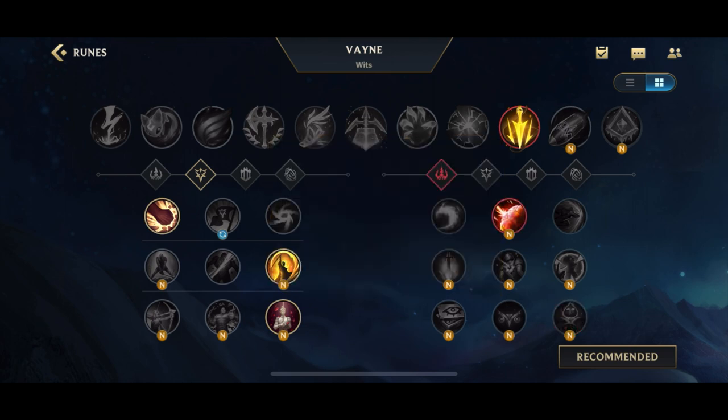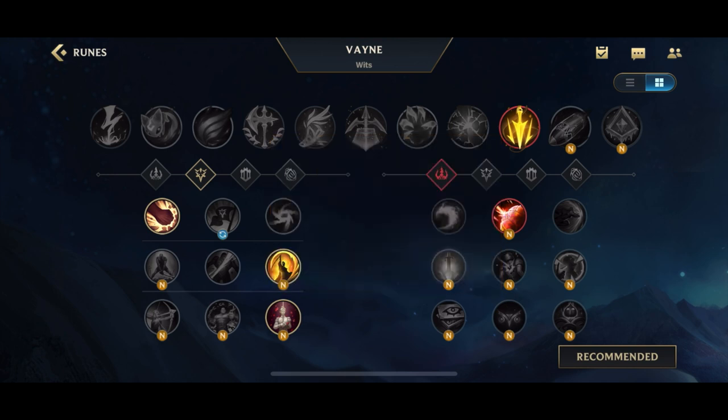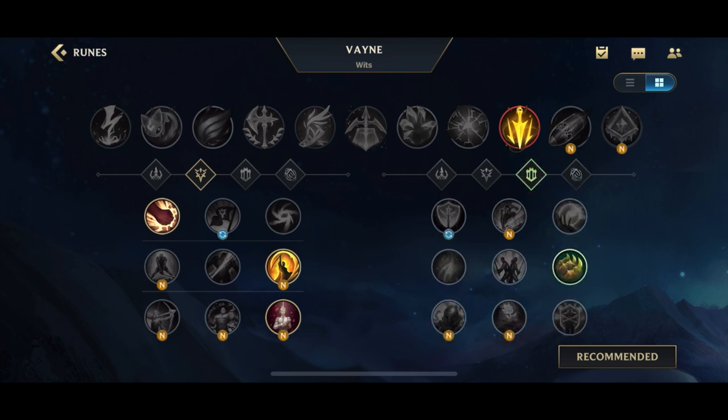In the Domination tree you have a couple of options: Shield Bash if you have a healing or shielding support; Empowered Attack for more offensive power; Mark of the Weak if you are casting spells; Eyeball Collection for extra AD; and Zombie Ward. But overall, I think the only real viable secondary options are Bone Plating, Perseverance — probably your two best options — and then Nimbus Cloak as your third best. Those are the three best options for your secondary rune.